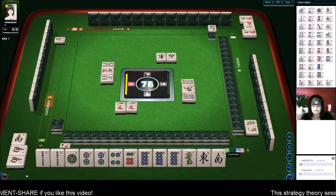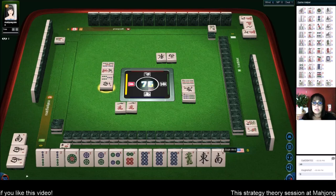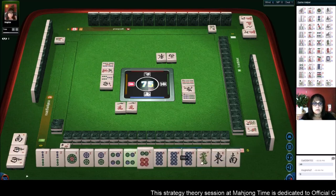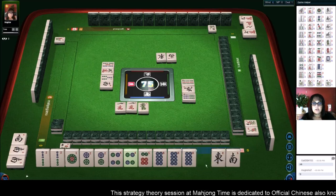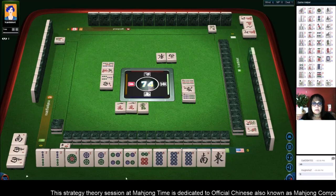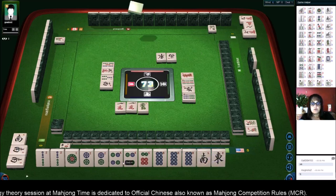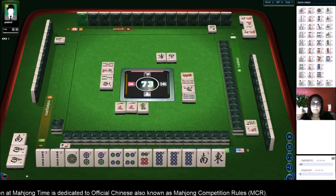I'm still learning. We got a four - let's get rid of the green dragon. Green dragon, and then the east. Okay, we can pong the two four. A half flush.